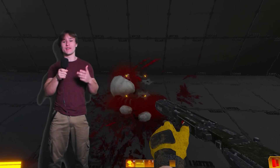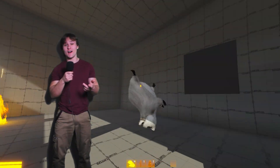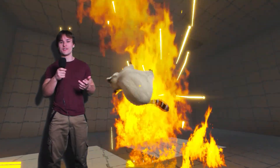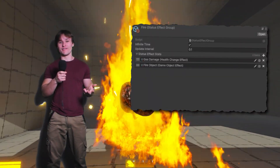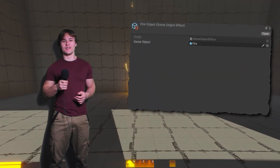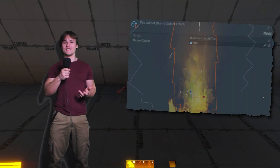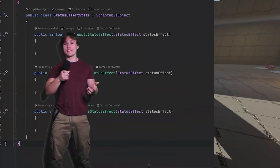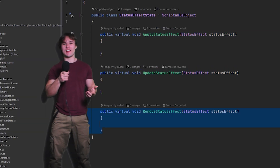After finishing up the raccoon, I wanted to make a status effect system. I already had fire in the game and I wanted to clean up how it was being applied. Now I have a system where you can apply status effect groups, which contain multiple status effects. For example, the fire group has a damage effect and a particle system effect, damaging whatever it's applied to and instantiating a fire particle system. The best part is that it's super modular — I just have generic apply, update, and remove status effect functions, making it easy to add new effects in the future.